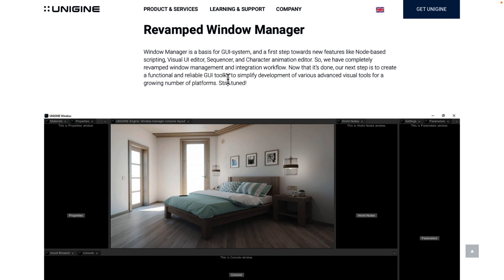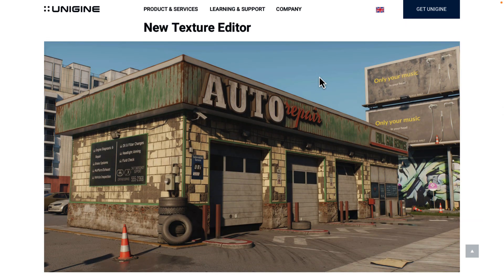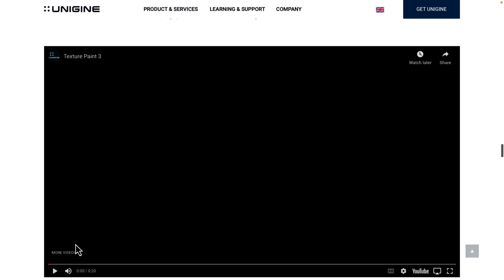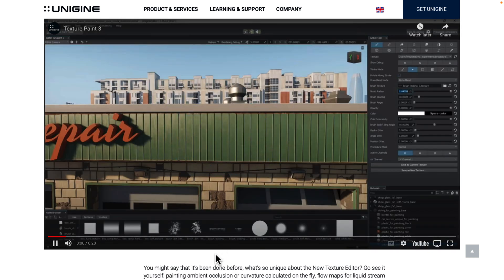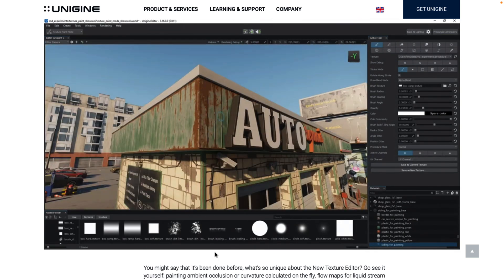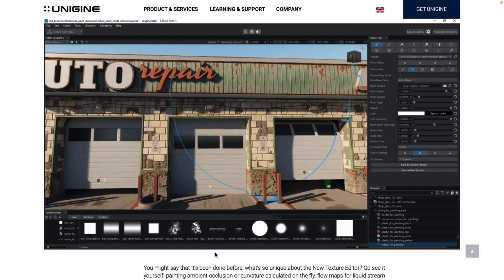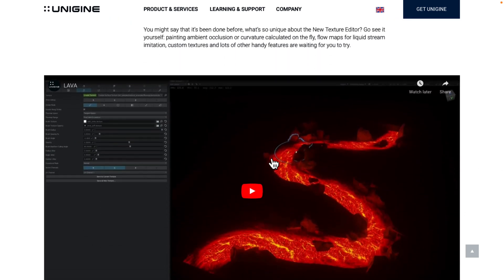The next step for the team is creating a functional and reliable GUI toolkit to simplify development of advanced visual tools for a growing number of platforms. Probably the coolest new feature from a demonstration standpoint is the new texture editor, which allows you to paint things in real time — you can see a weathered layer being applied in the background and immediately see the result. You can draw, paint, and make edits directly inside Unigine instead of going back and forth to your DCC or content creation tool. You can also use it for ambient occlusion maps and creating effects like lava.